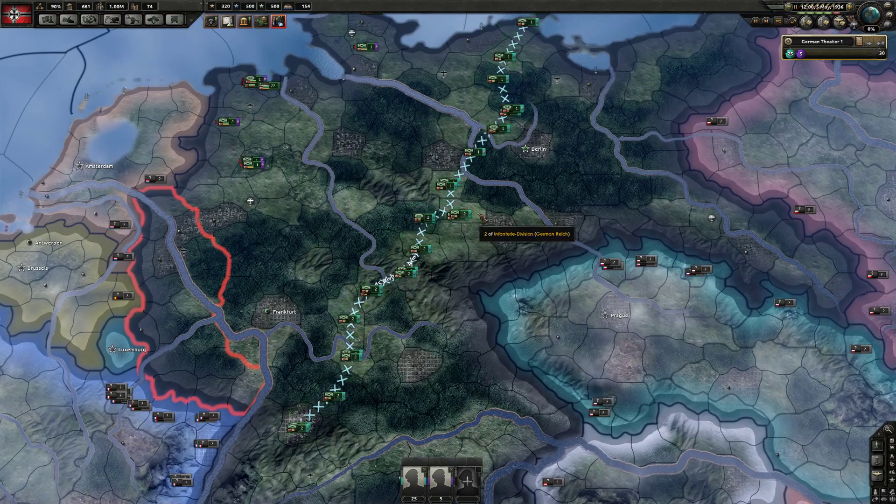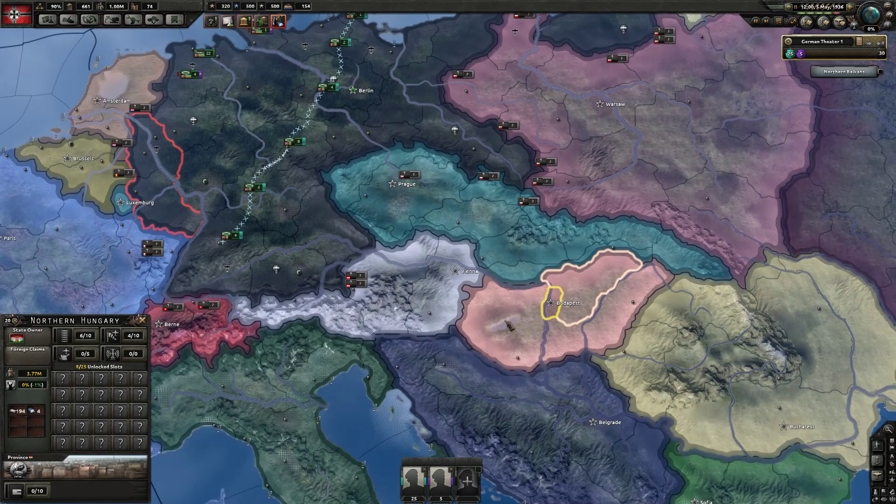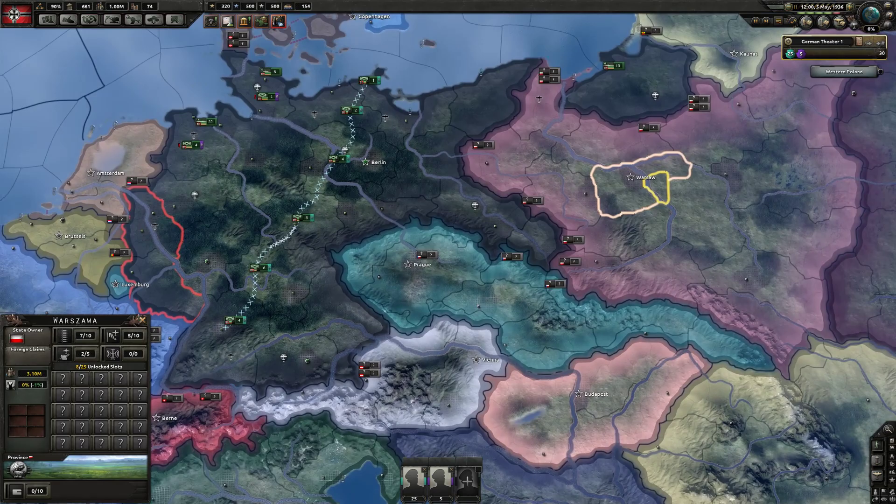Once the war begins, Lend-Lease all your planes to Hungary — Hungary is the plane controller. Beat Poland, then go west: take the Netherlands and Belgium.